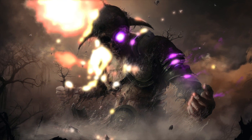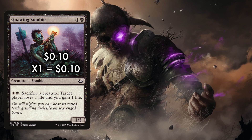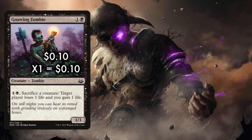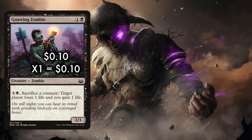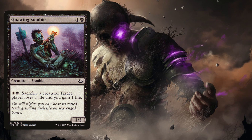To be cheeky, we run 1 Gnawing Zombie — another sacrifice outlet that blocks rather well, and only 10 cents each. A 1/3 Zombie for one and black, we can spend one and black to sacrifice a creature, and target player loses 1 life and you gain 1 life. Gnawing Zombie can help put us ahead on life while also sacrificing creatures to fill out the graveyard and helping to enable Shepherd kills.